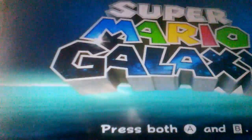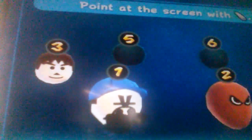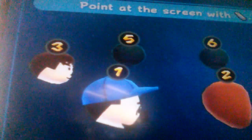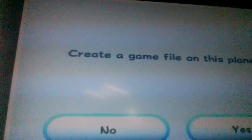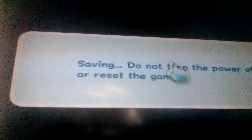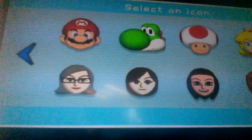Once you start on Super Mario Galaxy, you press A and B to start up the game. Then you go over here, then you add that same...